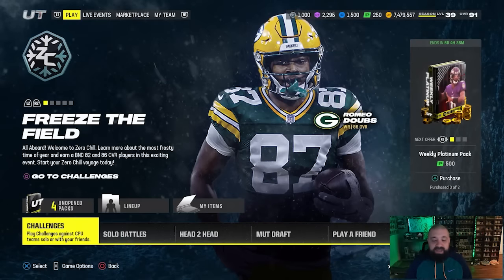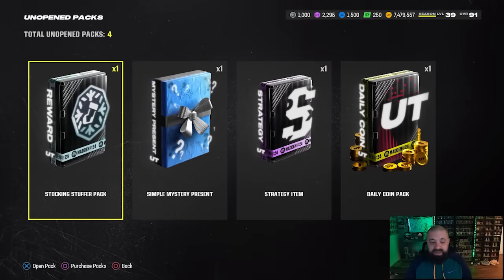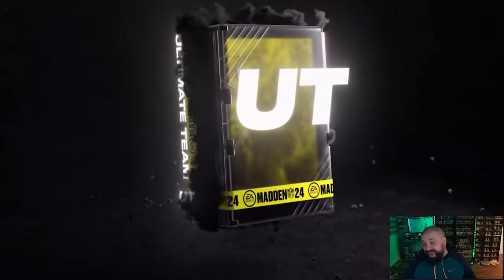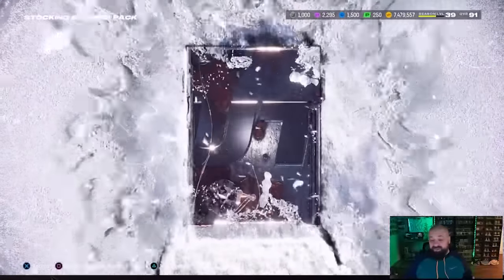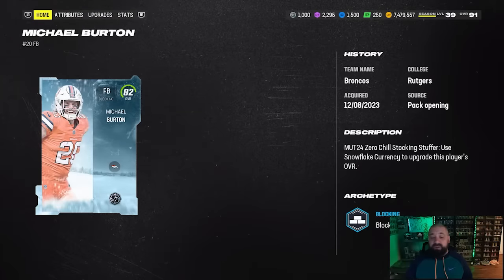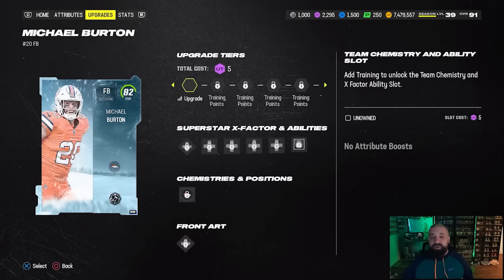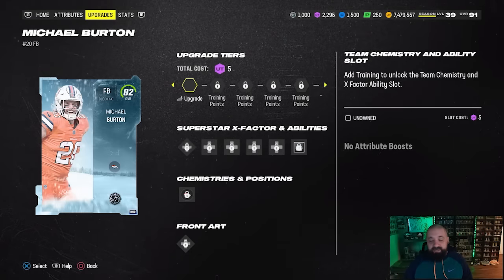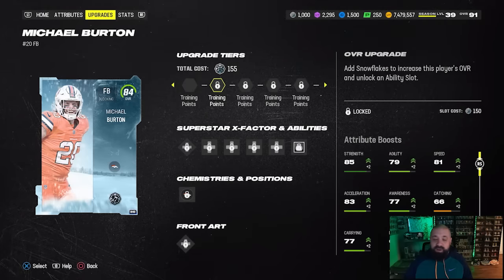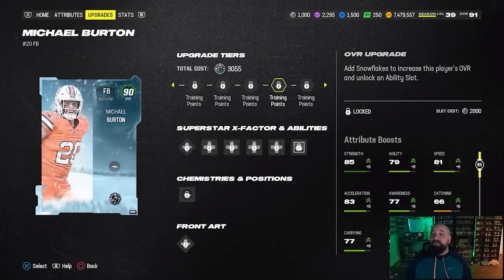Let's talk about how to upgrade these cards. I saved one of the packs I received from solo challenges — this has to be one of the best pack-opening animations we've seen in Madden 24. We got fullback Michael Burton. The card starts at 82 OVR. In the upgrade path, the first step requires five training, and after that each OVR increase requires you to spend snowflakes.